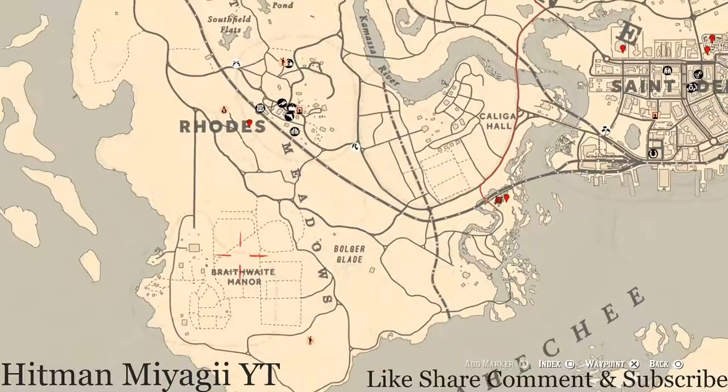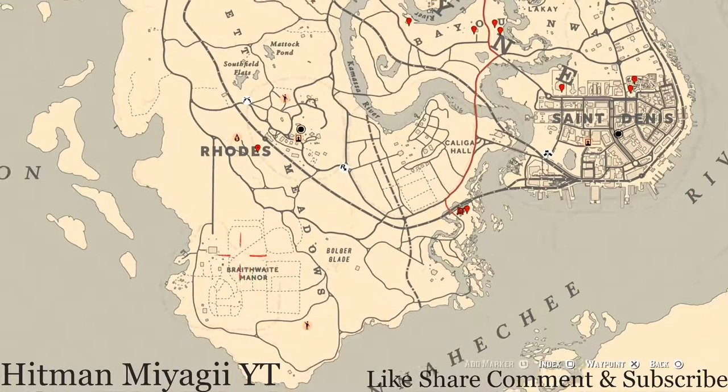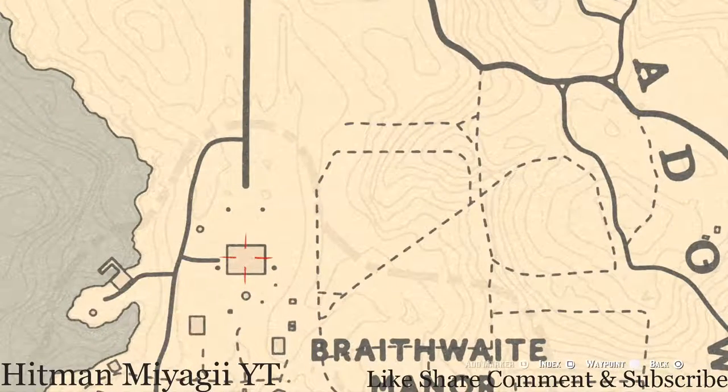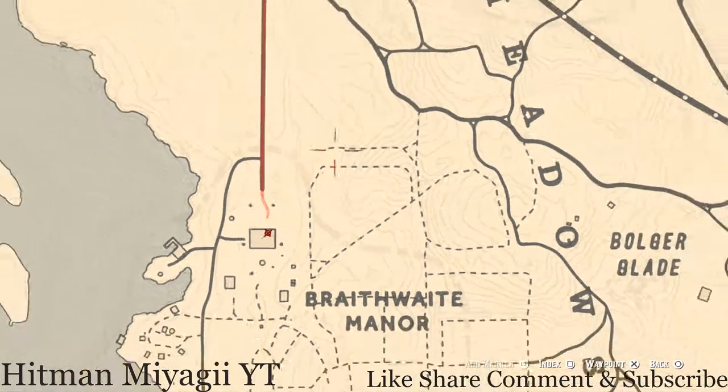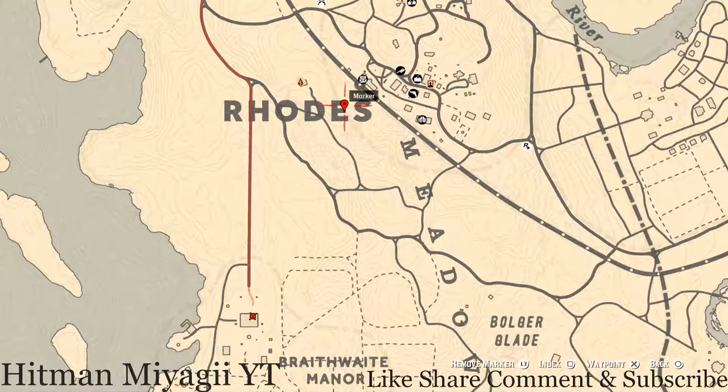There's a family heirloom inside Braithwaite Manor — a Cherrywood Comb. It's upstairs in the room with the chest at the foot of the bed. Once you go inside the house and start running around the waypoint it may disappear because it figures you've reached your spot, so make sure you go upstairs and look for the chest at the foot of the bed, or mark a hard waypoint because those don't go away.